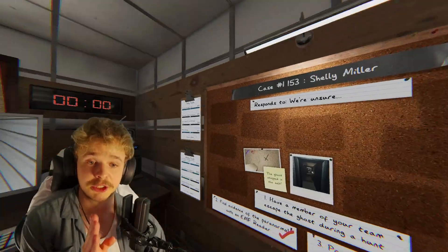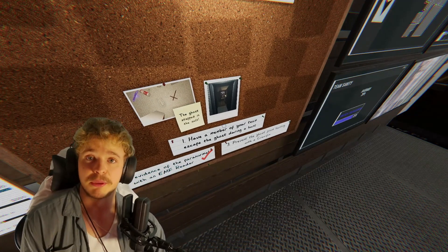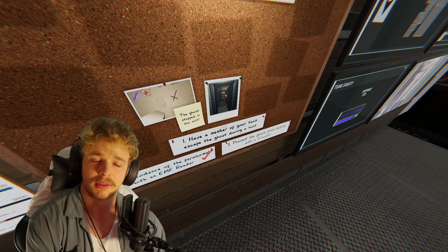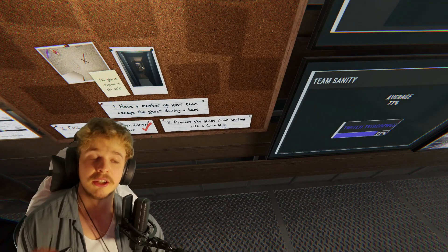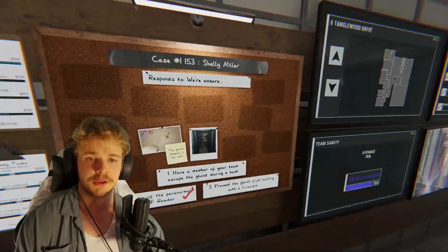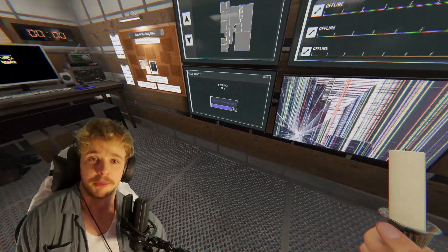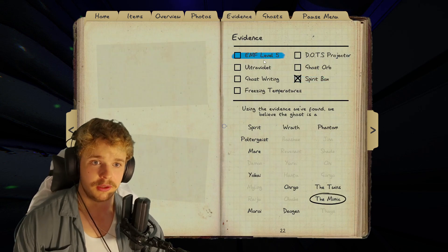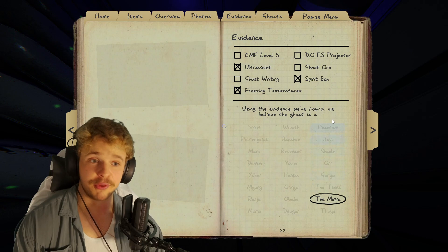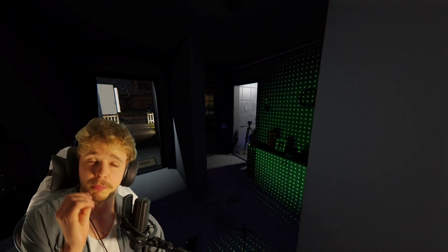Now it's all about taking the pictures and doing the objectives that you're okay with. For example, here we have 'escape the ghost during the hunt' — if you don't want the ghost to hunt, that's completely fine, just skip that one. Also 'stop a hunt with a crucifix' can be dangerous. So we're skipping those two and just taking the photos, with one objective completed. A little tip for the mimic: if you have one more piece of evidence than you should have gotten normally, then you have a mimic.